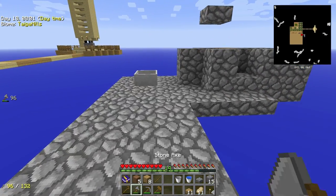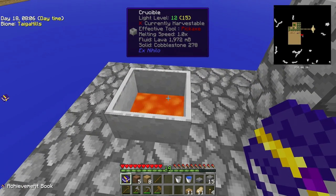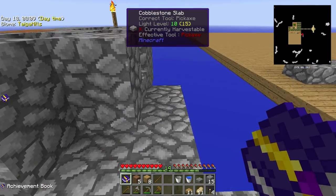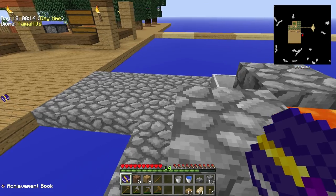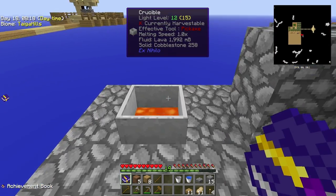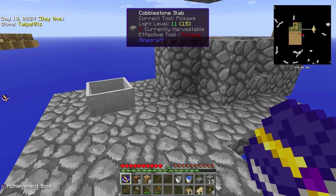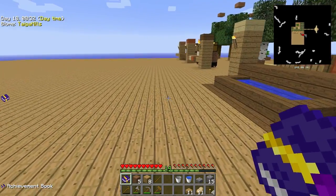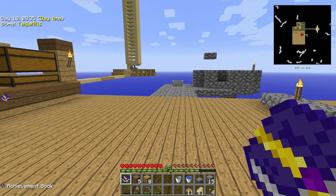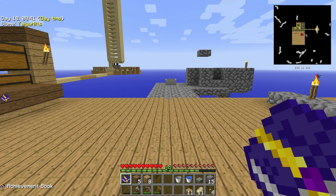Now a little note — off camera I did all this: the crucible, and still melting cobblestone, and a vanilla cobblestone generator. I did it off camera because this is all stuff that I did in my previous season of SkyFactory tutorials, so I will link it here with an annotation. You can see it in one of my previous videos, because it's not changed — it's not different from last season, so there's no point in doing another tutorial on that.